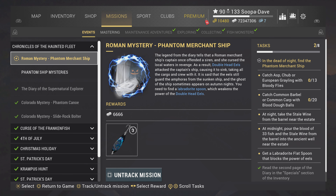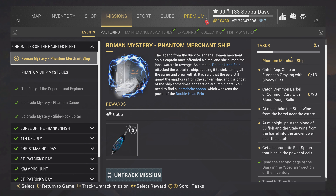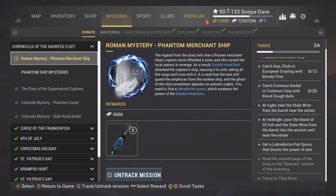Welcome back folks to Fishing Planet, I'm Super Dave and today we're doing the Roman Mystery Phantom Merchant Ship mission. The first two steps are pretty self-explanatory — go to Tiber River with the second page.